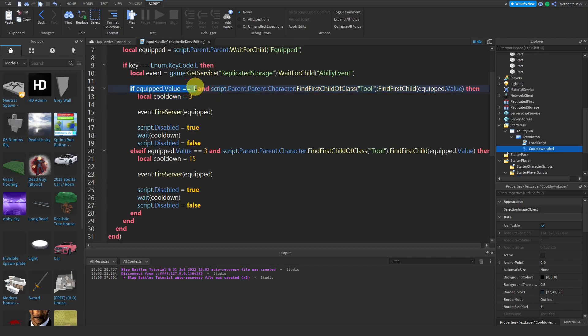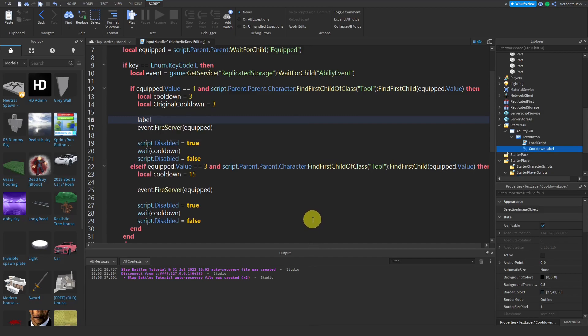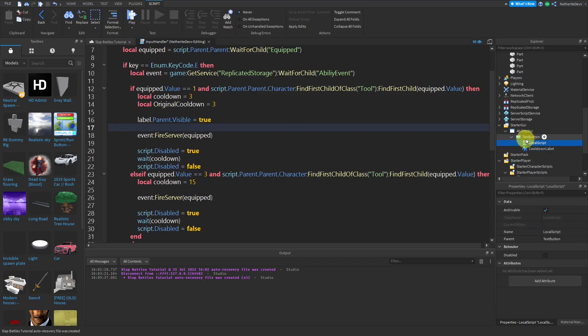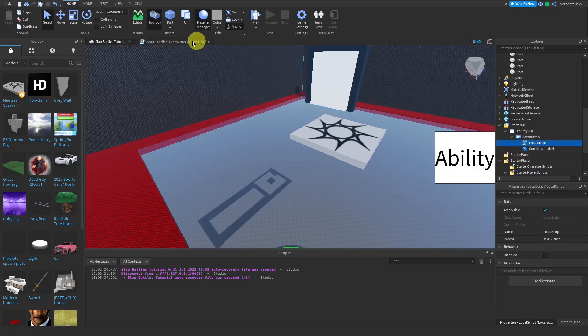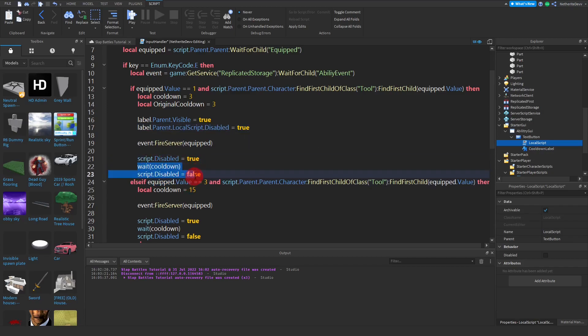In event one, after the `local coolDown` line, add `local originalCoolDown = 3` — matching the cooldown value, which is three seconds, and this will be important for the script. Then do `label.Parent.Visible = true` to show the button on PC, and `label.Parent.LocalScript.Disabled = true` to prevent clicking during cooldown. Delete the `wait(coolDown)` line.